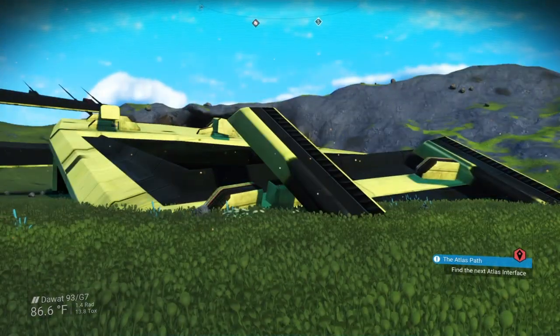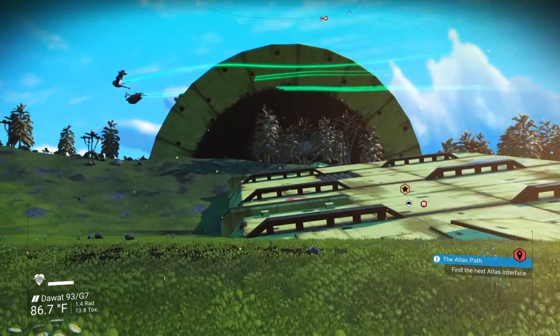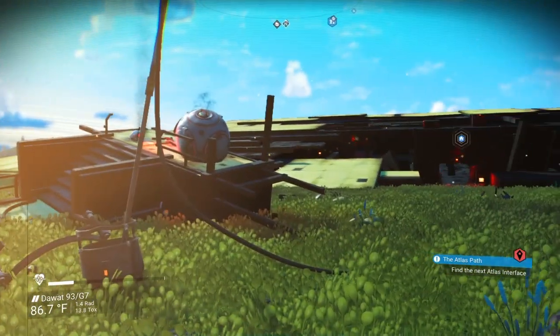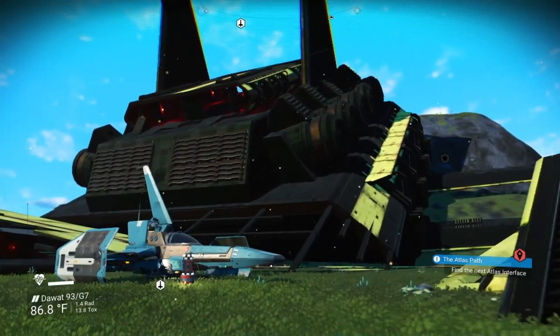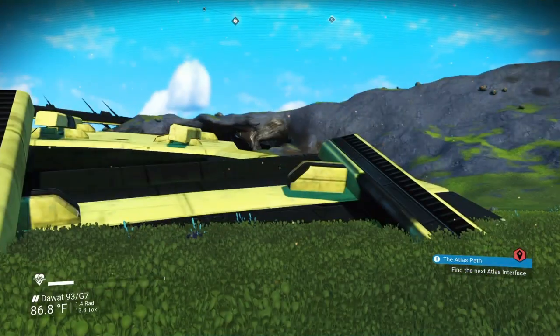Hello, this is AlokthonPlays and I wanted to do a quick walkthrough of how freighters work under Beyond. They've changed a little bit since way back when, and a couple people have come on the discord and haven't been able to find some of the cargo containers, so I just wanted to do a quick run through.